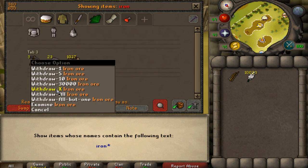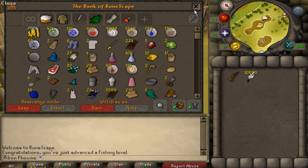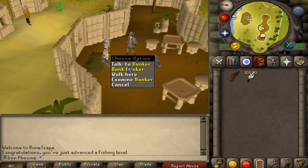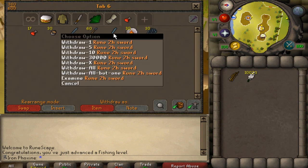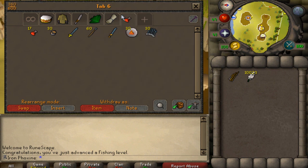I would normally just go to Al Kharid to smelt, but I feel that procrastinating on questing is going to be detrimental. I also have 10,000 feathers left over, which works perfectly with my plan. This is my lava dragon tab, by the way — I don't think I've shown that before.